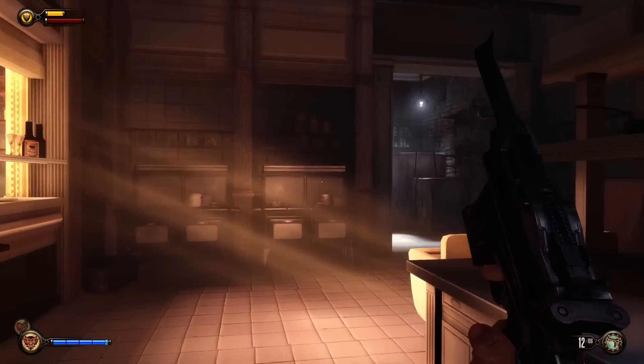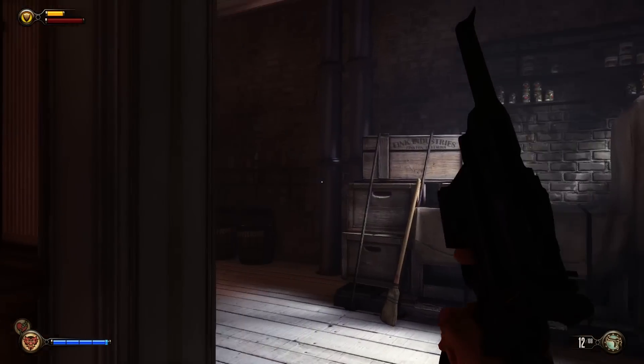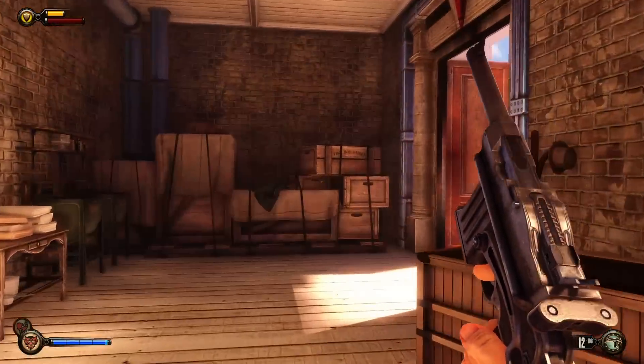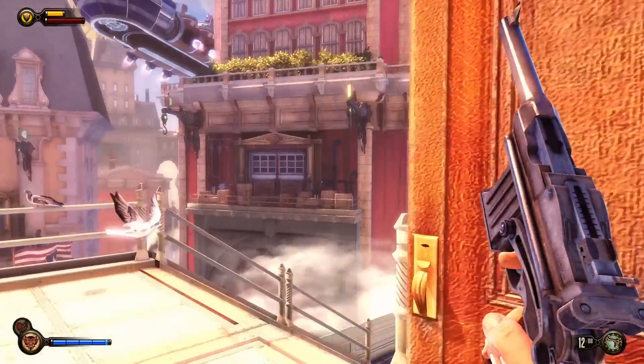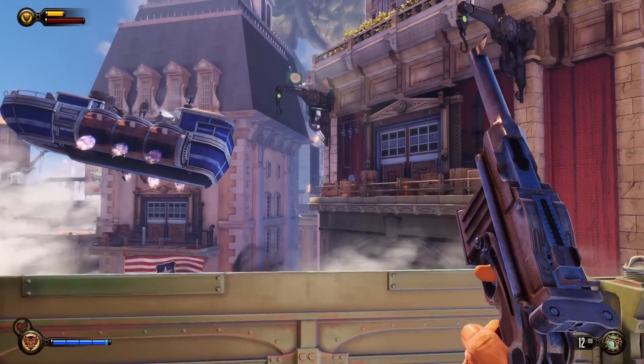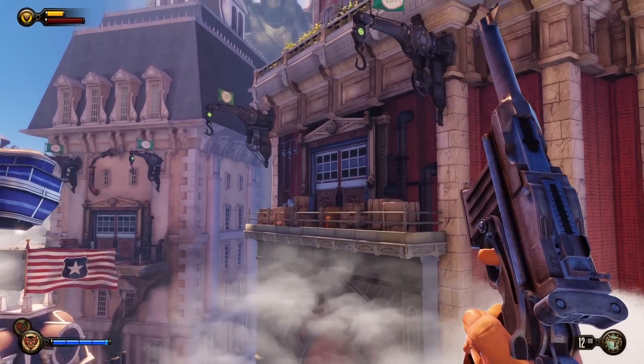Alright guys, so this benchmark is starting out on the Comstock Center rooftops chapter, right after you get the shield upgrade. We're just gonna walk through the warehouse storage area here, in the back of the bar, and then go to the hook-grabbing part before you jump down and actually fight the guards.